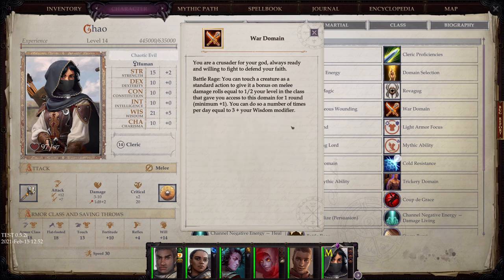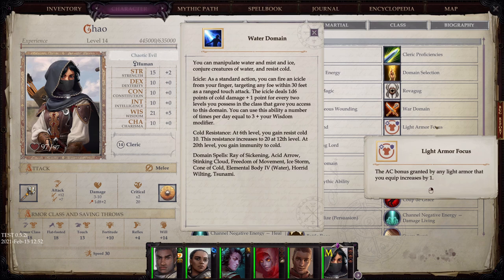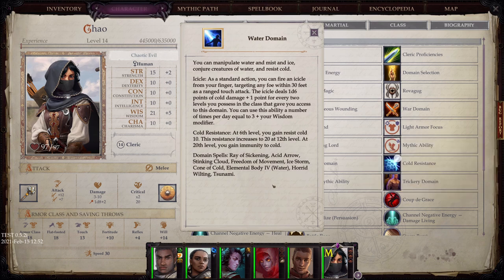War Domain: You are a crusader for your god, always ready and willing to fight to defend your faith. Battle Rage: you can touch a creature as a standard action and give it a bonus on melee damage rolls equal to half your level in the class. Water Domain: you can manipulate water, mist, and ice, conjure creatures of water, and resist cold. Icicle: as a standard action, you can fire an icicle from your finger targeting any foe within 30 feet as a ranged touch attack, dealing 1d6 points of cold damage plus 1 point for every 2 levels you possess. Cold Resistance: at 6th level, you gain Resist Cold 10 and that continues to increase up to level 20.